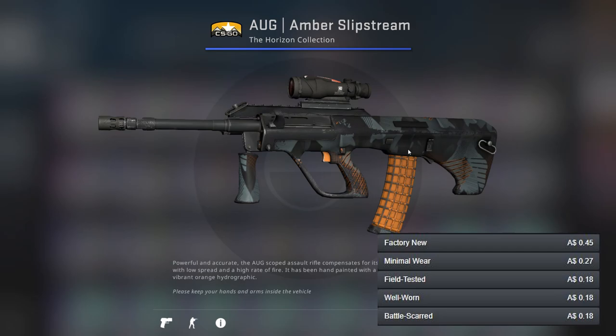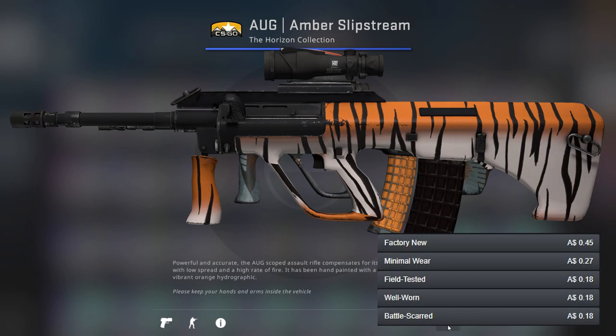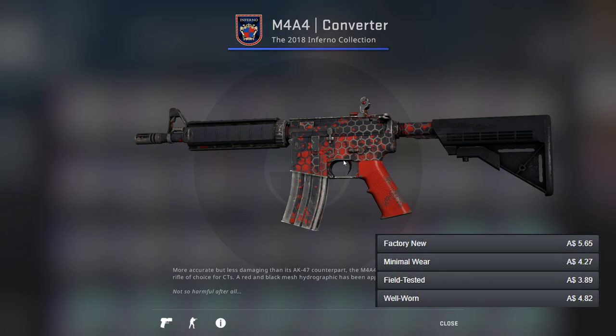For the two ARs I've gone for the Amber Slipstream, mainly because of its mag and the lower half of the gun, and then for the better one I've gone for the Bengal Tiger. There are other options both cheap and expensive though, so have a look at those if you want.